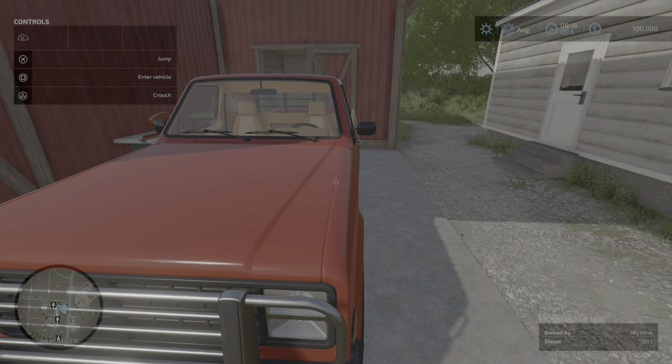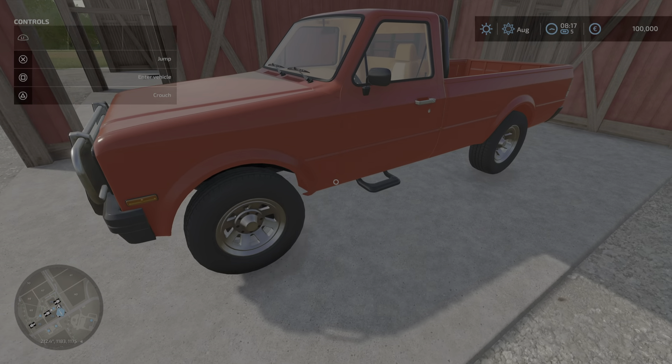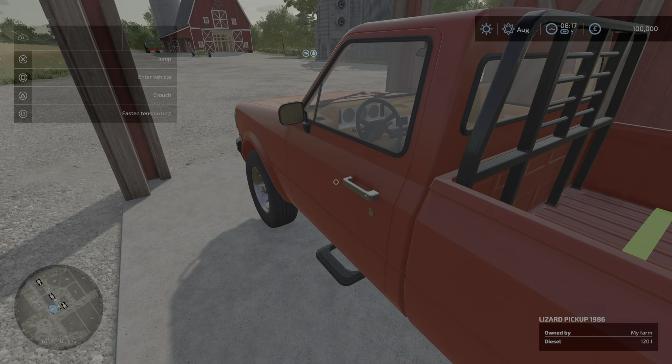Here's the truck - yeah, good detail. You can see the markings and the lights and stuff, that's really cool. You know, there's the tyres and stuff. Really really cool. I don't know if we can drive - let's enter vehicle with square.